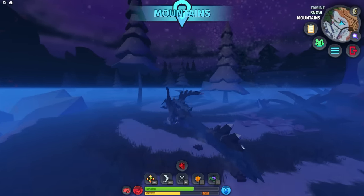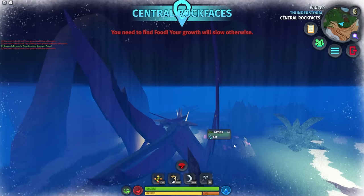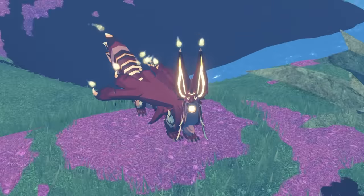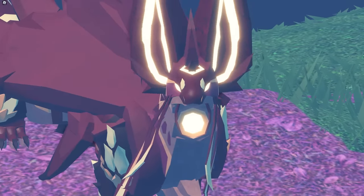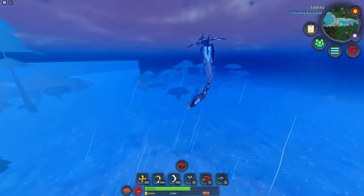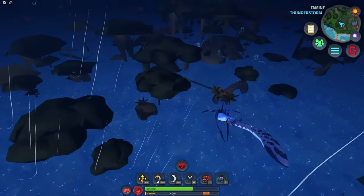All of these weather events may have more profound impacts on how you play in the future. However, there are two big events that will influence how you play drastically. A thunderstorm is honestly pretty harmless, except that it has the chance to cause a flood, which raises the water level globally around the map. Aquatics stay winning with this update — when a flood happens, they can go anywhere they want. The entire map is open to them; it's going to be so much fun.